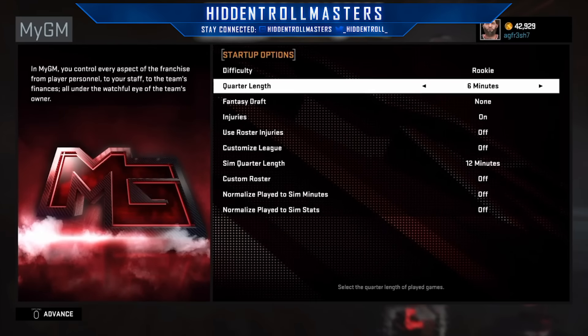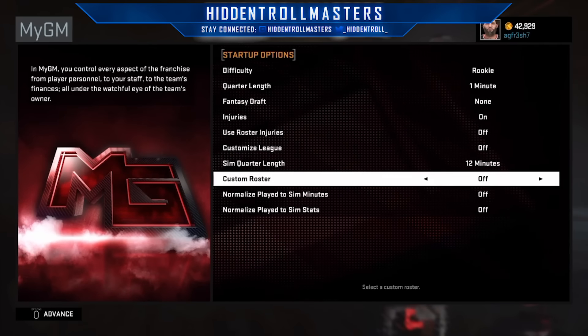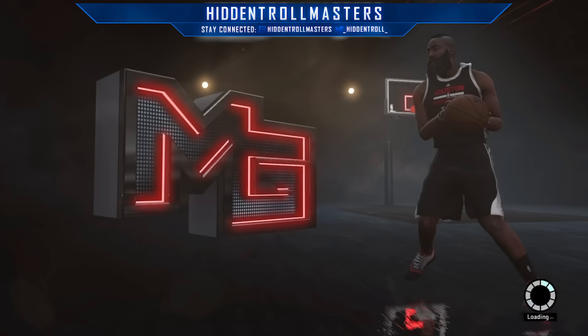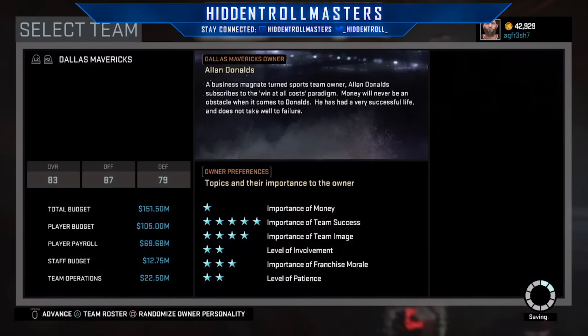Once you've created a new MyGM, put it on rookie and one minute, and just click advance. You could change this all later, so if you forgot to put in one minute it's all good. Now you just want to wait for it to load.